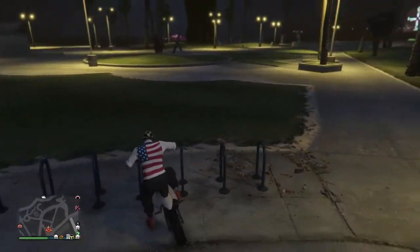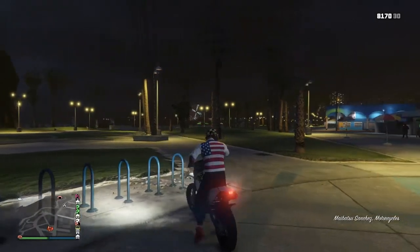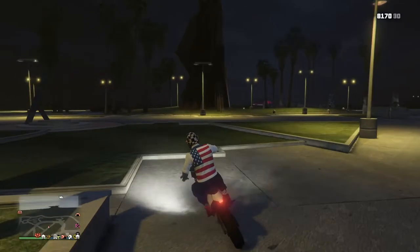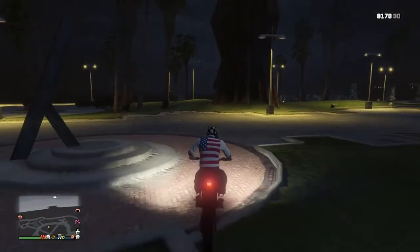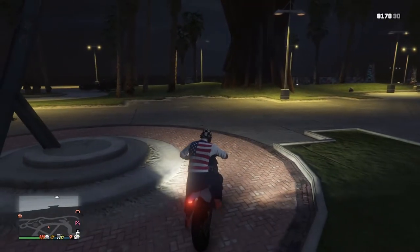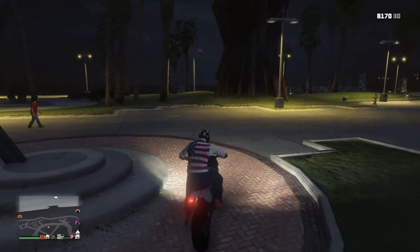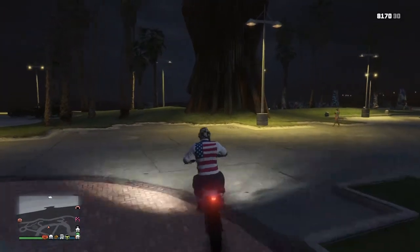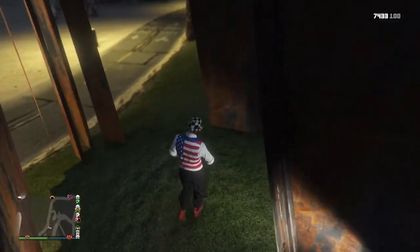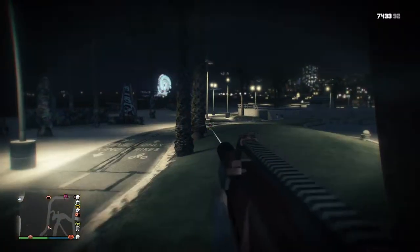For the first glitch, you want to go to the Vespucci Beach, and you want a bike or a motorbike like a motorcycle. The Sanchez works really good, or you can use the Sherado — I forgot what the other one was called — but a motorcycle works. You want to jump into the statue. The Sanchez works the best. You want to drive into the statue and when you fall there, you will glitch inside.